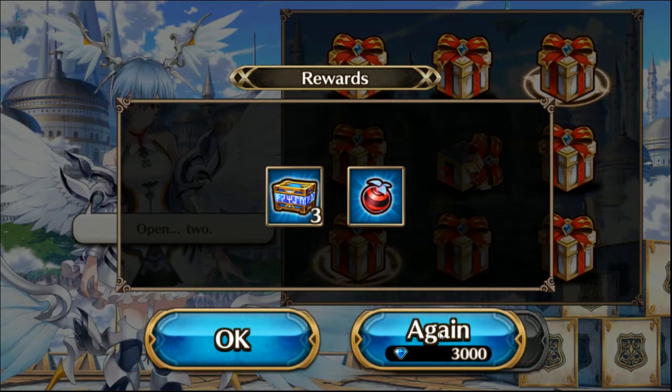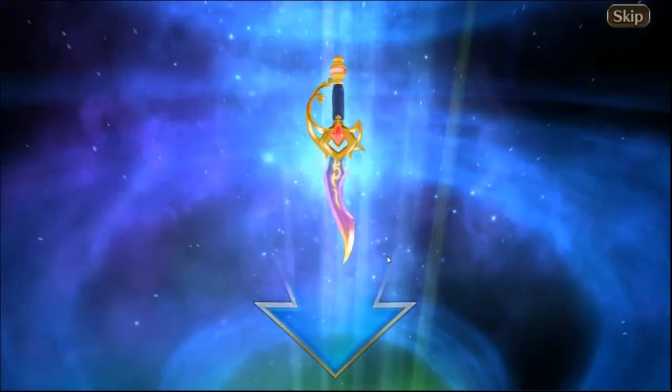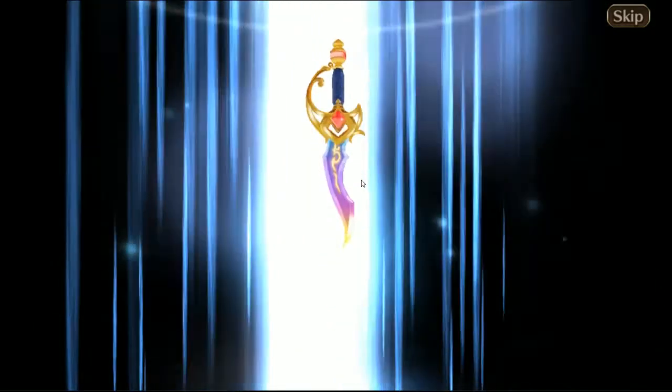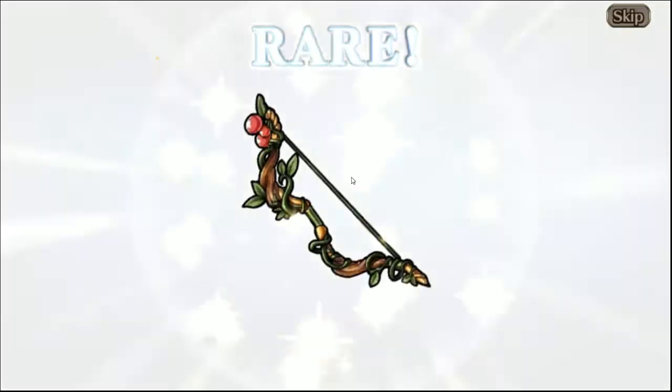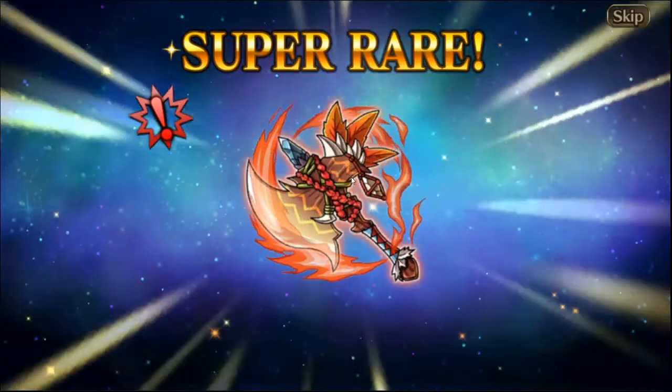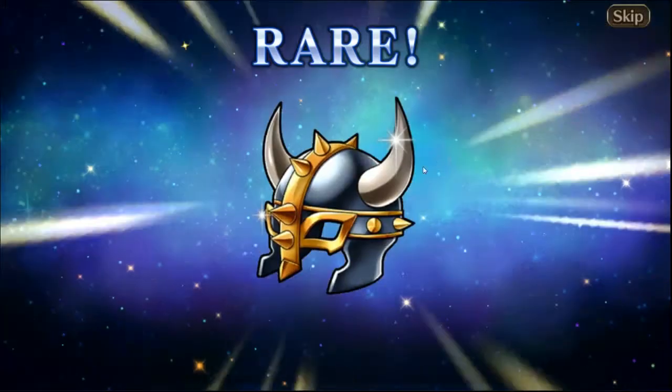One more pull. What I've been saving my diamonds for was Ray — here we go, hopefully you get some luck this time. You got one, and it is Bears X weapon. We'll just click through the rest of them.